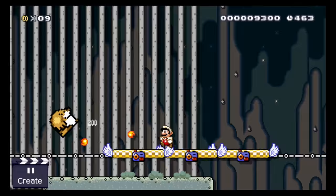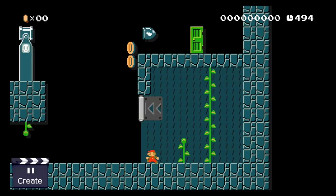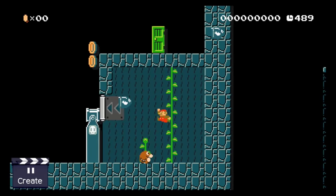Here we have a small puzzle from Mario. He needs to reach this door, but as it looks, Bowser left him no way to get up there. Fortunately, this bullet blaster is not an ordinary cannon, as there is a Monty Mole hidden underneath it. As soon as Mario gets close enough, the cannon will start to chase him and even give him a way to reach this door.